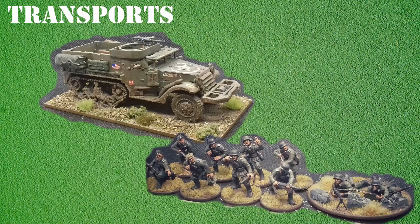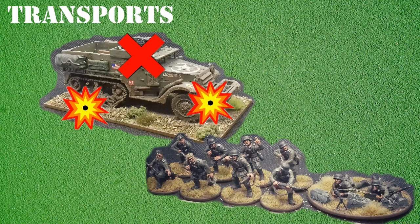Earlier we noted that the half-track has the open-topped special rule. Ordinarily, transports and armoured fighting vehicles are enclosed and cannot be damaged by small arms fire from infantry sections. However, if a vehicle is open-topped, it is often possible to pin the vehicle using small arms fire — representing the crew ducking for cover. If a vehicle has a soft-skinned special rule, then it is possible for it to be destroyed by small arms fire.